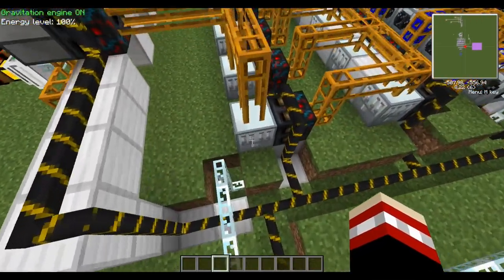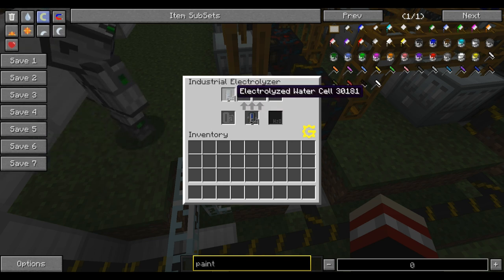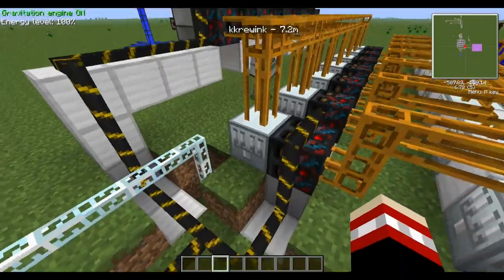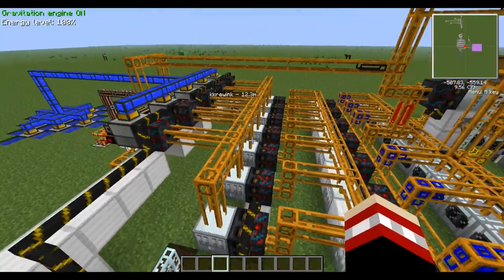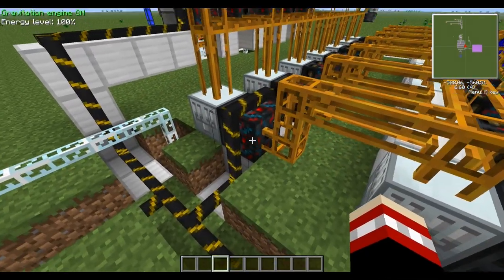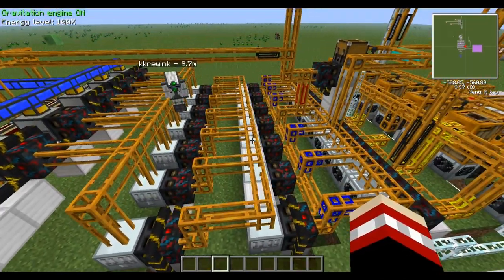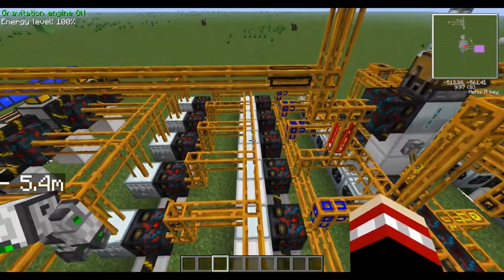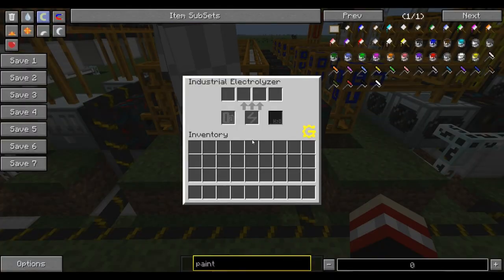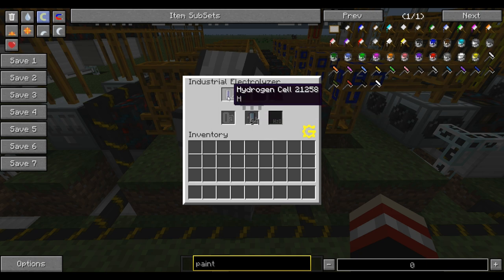These go into industrial electrolyzers, which are new in the GregTech update, and they'll make electrolyzed water from the water cells. From there it will pump out into a sorting machine, which only has one place to go: into another industrial electrolyzer, which will transfer the electrolyzed water into hydrogen cells.